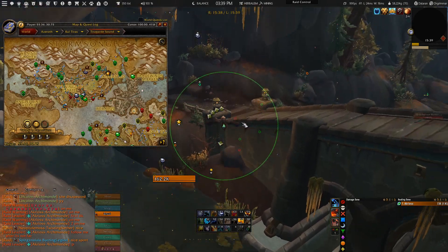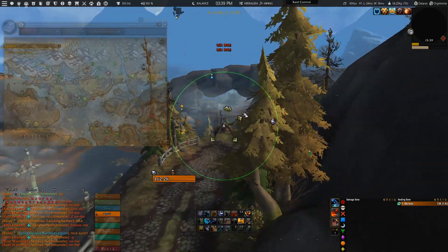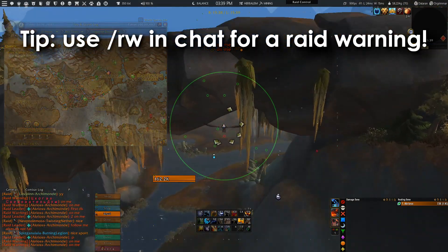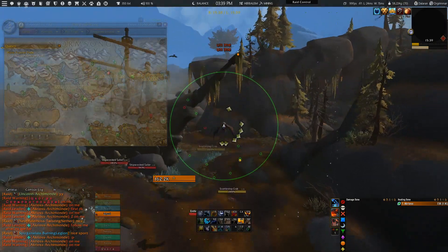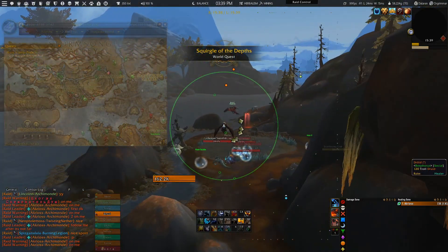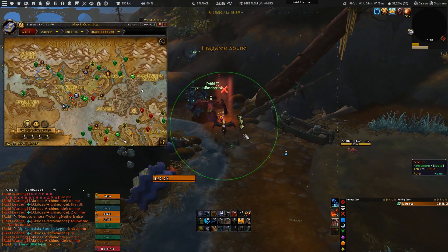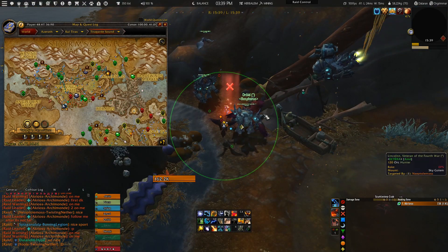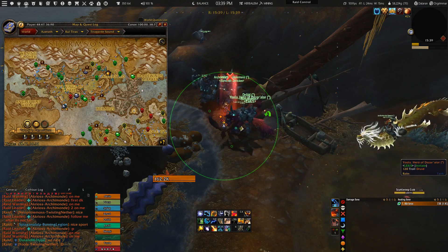Once you or one of your group members has found the anchor wheat, you will need to call it out by using a raid warning. At that point, you need to wait for all of your group members to arrive before you can start gathering. When everyone has arrived at the anchor wheat, that is the point where everyone in your raiding group can start gathering. It's also recommended to give everyone assist in your raiding group, so everyone will be able to use the raid warning whenever they find an anchor wheat spawn.